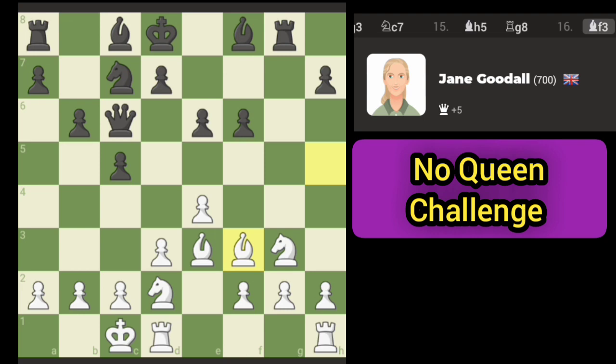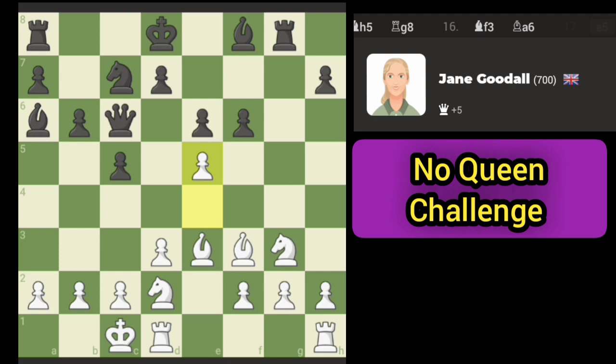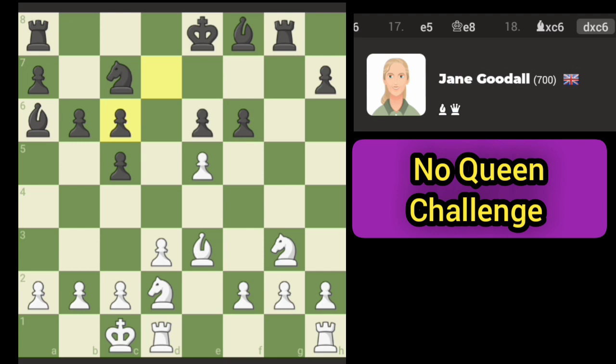And now we go back here — the idea is to push the e-pawn and then create a discovery on the queen. There we go, that should give us the rook, or the queen for that matter. Well, that'll get us back in the game.